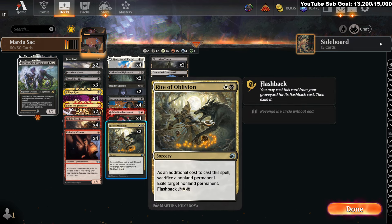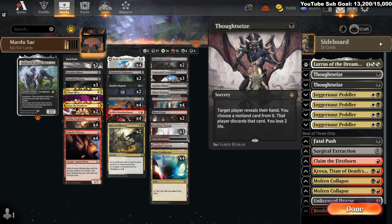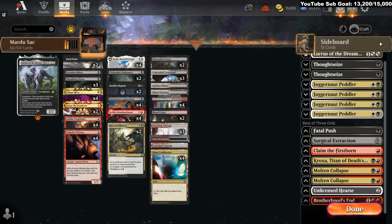Jegantha is very, very strong — comes into play with a lot of red permanents to just fireball your opponent for a bunch of damage. We also have Rite of Oblivion, just a flexible catch-all removal spell. Beyond that, the sideboard: some Thoughtseizes for hand hate, Juggernaut Peddlers for Thoughtseize-style effects — and that happens to be a creature — plus incidental removal, Fatal Push.